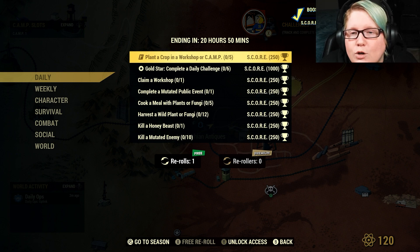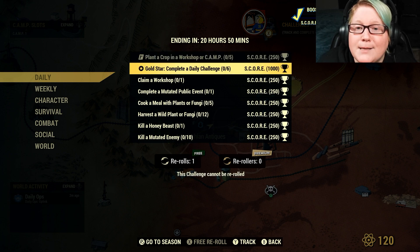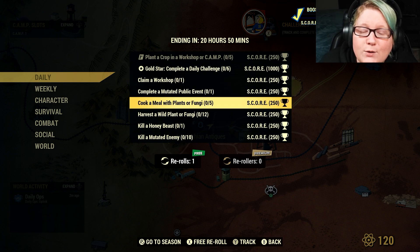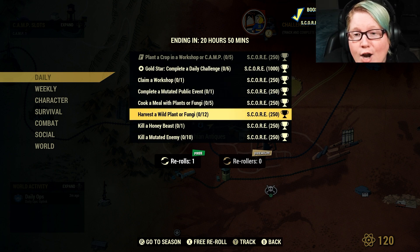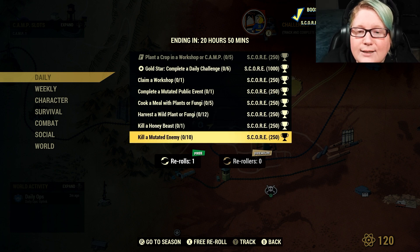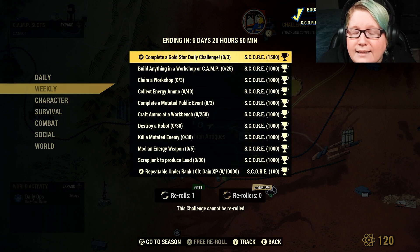Alright, so for Fallout 1st daily challenges: plant a crop in a workshop or camp five times (gold star), claim a workshop, complete a mutated public event, cook a meal with plants or fungi five times, harvest 12 wild plants or fungi, kill a honey beast, and kill 10 mutated enemies.